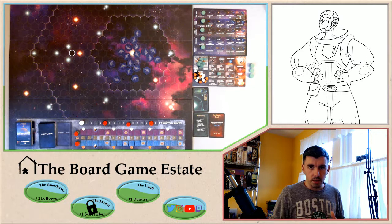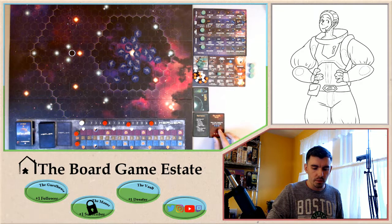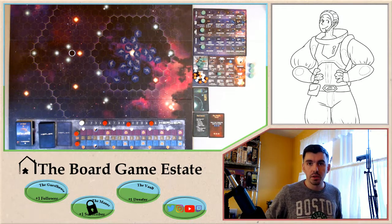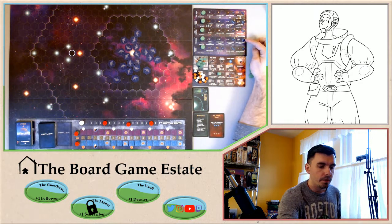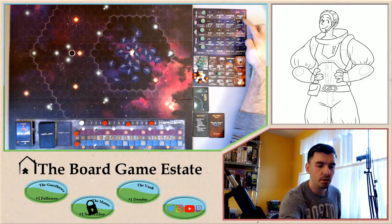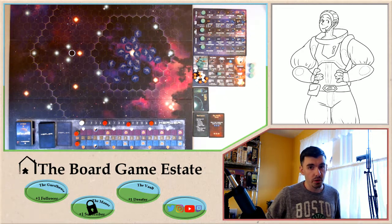This card is our mission: we need an elite scientific branch. We need to advance at least one technology high enough to earn three prestige. If you go over to our technology board, having terraforming, energy development, or quantum physics up to their highest level will earn that three prestige. That's what we'll be trying to do today — it will give us three victory points, and we need 30 in total to beat the mission.